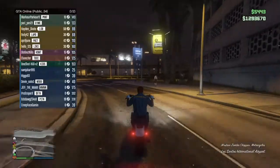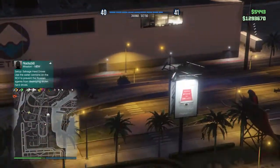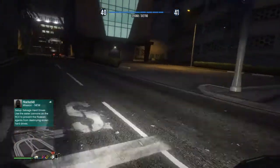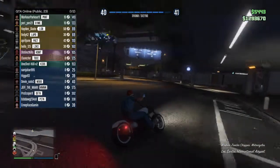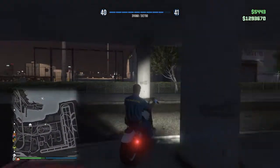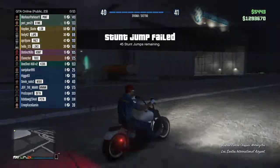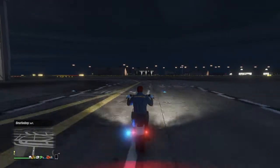In the 2015 or 2016 Festive Surprise update we got one new vehicle, which was the Nero and its upgraded version the Nero Custom, which was around 1.6 million for the regular version. We could possibly get a new vehicle again with this update. My prediction is it'll be priced lower — maybe around 700,000 or so. It will likely be available on the Warstock or Legendary Motorsports website.